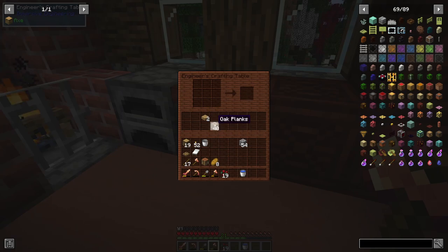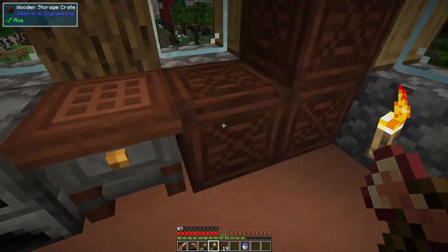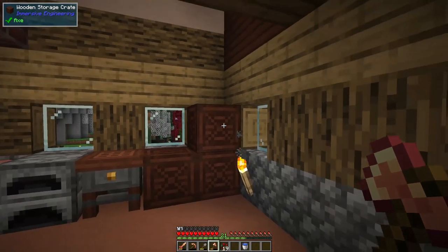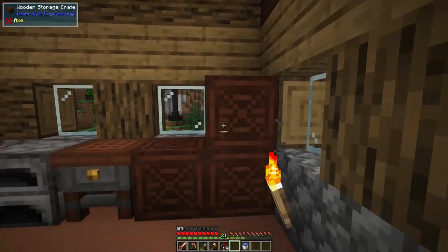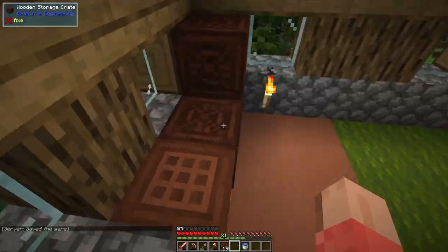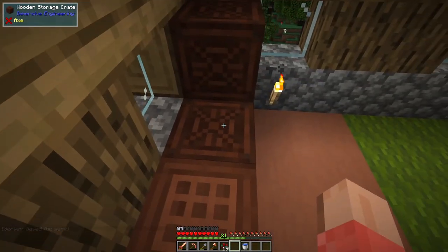There's also storage for it — two rows of storage, which is really nice. And even cooler than the crafting table, it gives you these storage crates. The really nice thing about these storage crates is that if you break one, everything is still contained in the crate. It's kind of like having a shulker box very early game. I actually can't make these right now because you need treated wood, so I'm glad I found them in the village.